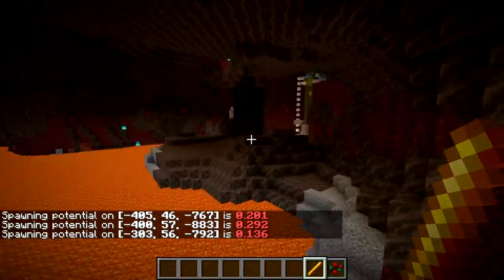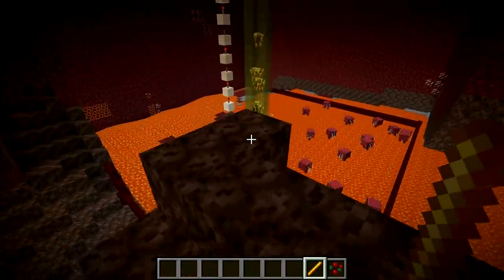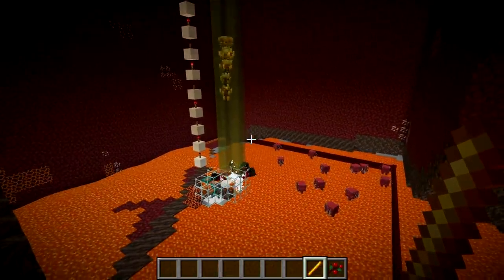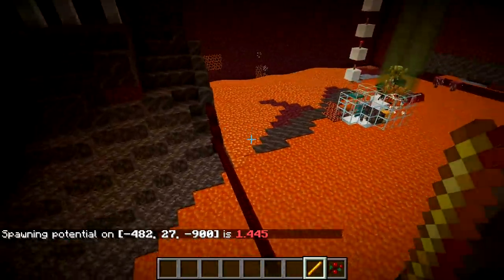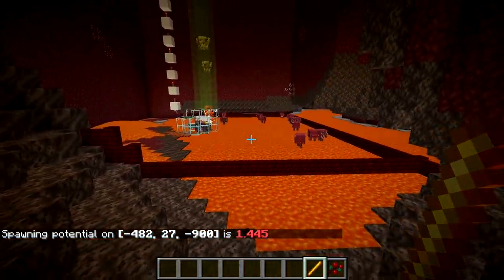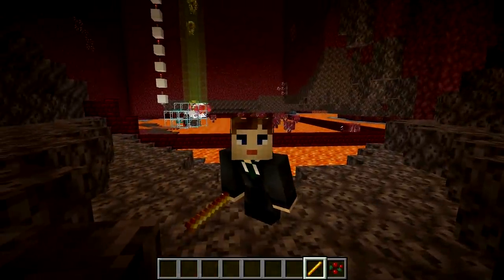The thing is all soul sand valley mobs count toward spawn potential, which includes the striders. By collecting about 15 of them right here, we can see with the spawn potential visualizer that this increases the spawning potential not just in the middle where it's super high, but pretty much around the entire farm and perimeter, preventing all soul sand valley mobs from spawning — including hostiles. This creates a perfect perimeter.